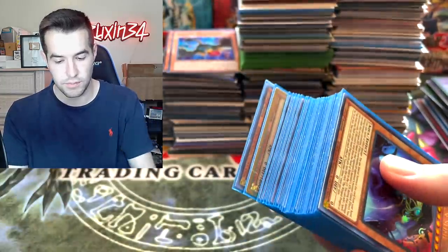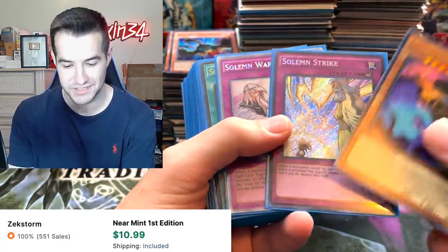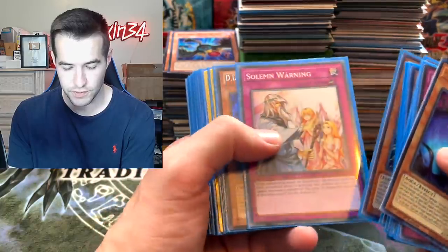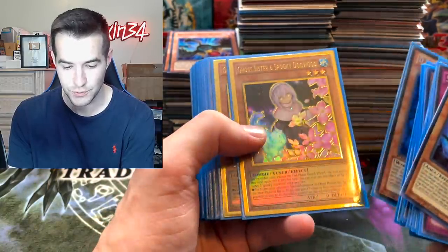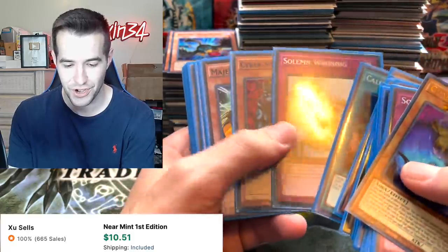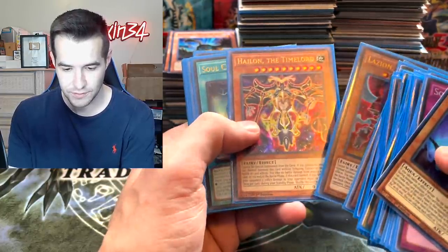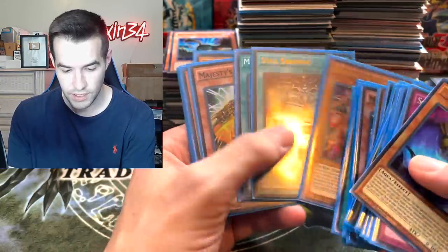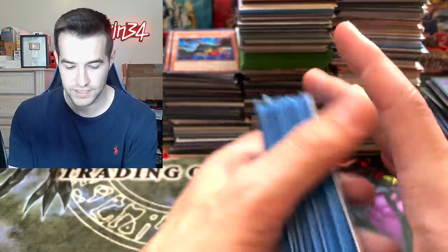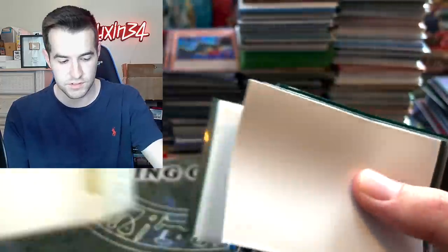We have this black deck box here. Inside: Guardian Slime, Solemn Strike secret rare — that's a nice one — Solemn Warning, Solemn Judgment, Time Maiden, Foolish Burial. Not sure what archetype the Time Lords are — there's the Spooky Sisters, Spooky Dogwood, Winged Dragon of Ra, Cyber Stein... some crazy stuff going on here. Secret rare Solemn Strikes are awesome. There's also a Prismatic Monster Reborn, Majesty Fiend, another Spooky Dogwood, and Guardian Slime. Looks like a fun deck overall. Two more deck boxes to check out.